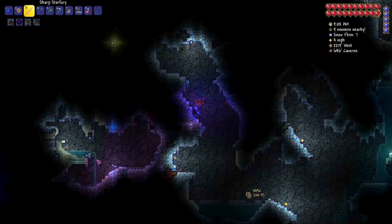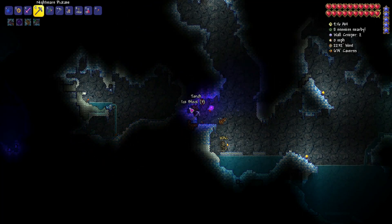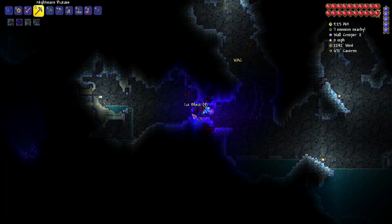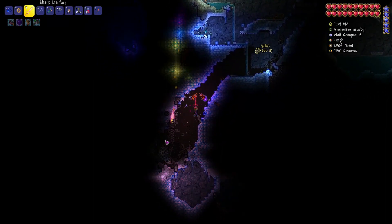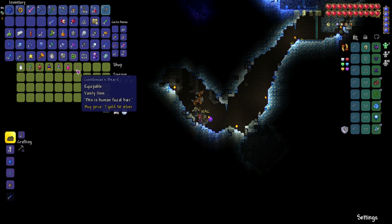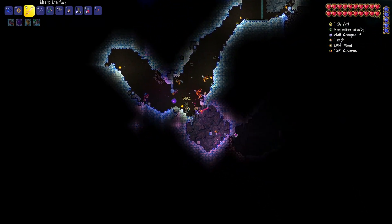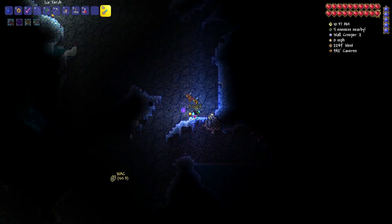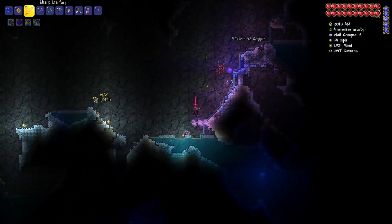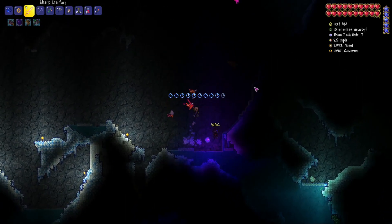There's a spider over here - I wonder if we should find a spider biome. Is there any NPC we can find in that? The stylist. Oh wait, this bomb blows up the entire line - we literally went over that last time. Oh yeah, there's the stylist - that's random, but sure enough there she is. That was an unexpected find but I will take it. I just picked up nine gold off the floor - I am a rich boy. I got ice skates.